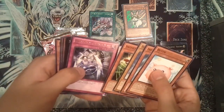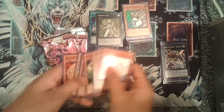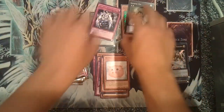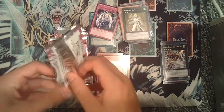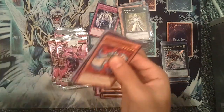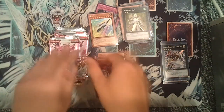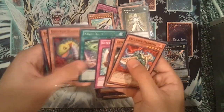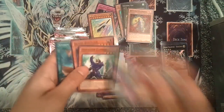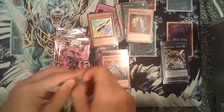Heretic Seal of Banishment and Shining Elf. It has cool art — I like the card. Level 2s are actually pretty easy to get out. Rocket Arrow Express. The card's just not that useful to be honest — the effect isn't amazing. Heretic Seal of Convocation and an El Gennaro. Put the Convocation aside.